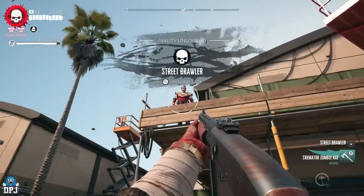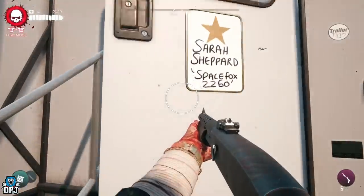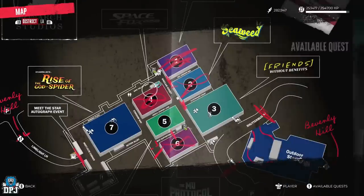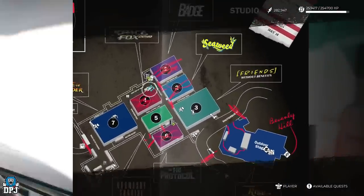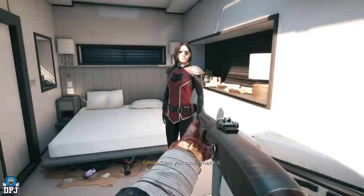You now have to do the Tower of Sound Stage 7, another side quest located at the point shown on the map. Even if it isn't shown yet, just come here and Sarah will be waiting for you inside the trailer. Speak with her to pick up and start this quest line.